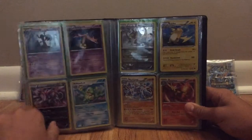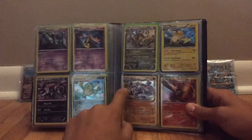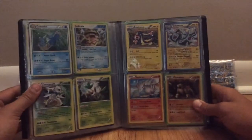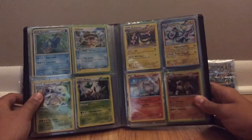Trevenant and Gourgeist holo. Haxorus has a holo promo-ish thing, but it doesn't say promo. Machamp, Delphox, and Raichu holo. Gyarados, Lucario promo. Chesnaught holo, Shiftry holo, Electross holo, another Electross.